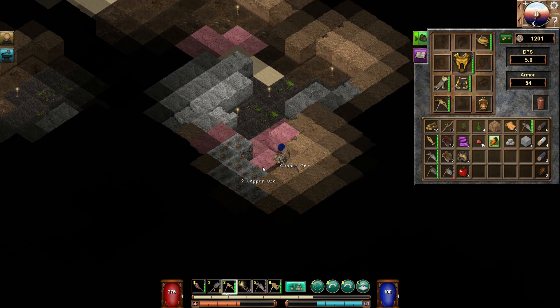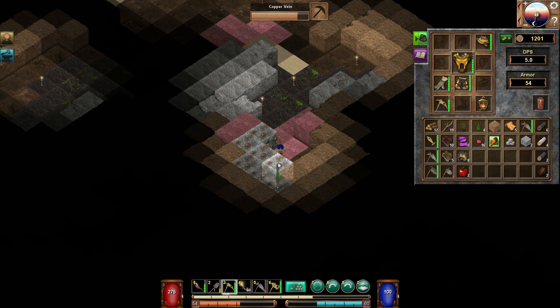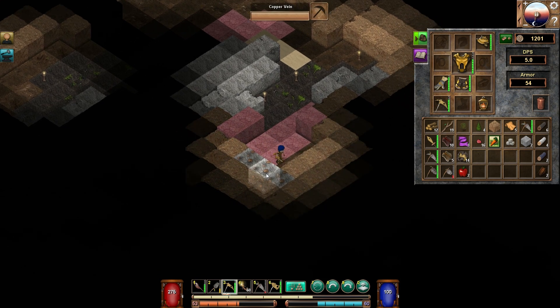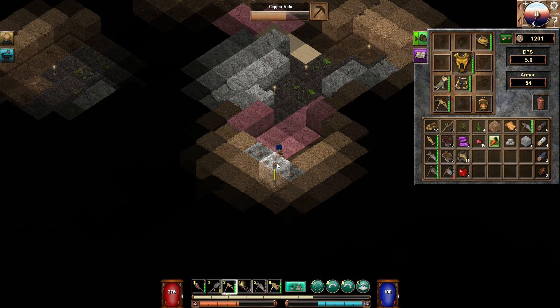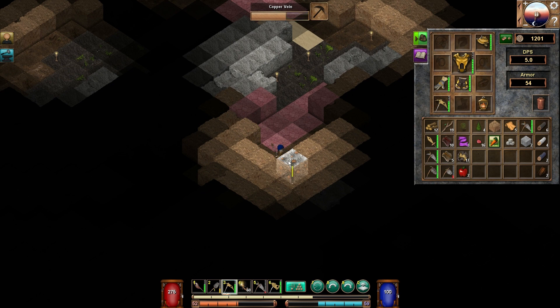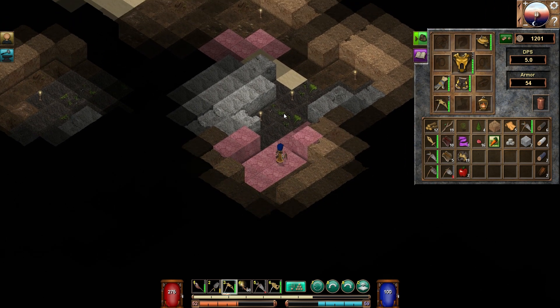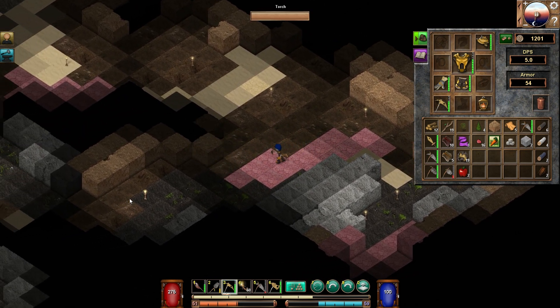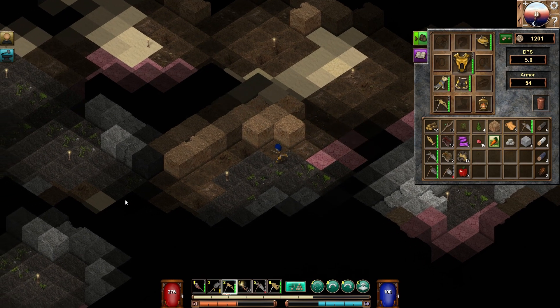I've pretty much explored the entire second floor here, as far as paths that are available to be explored. We could dig around a bit and try to spread around in here, but I think at this point the idea is that I want to start gathering up some iron. From what a few of you have mentioned, we need to go deeper - which is pretty standard for these kind of games. Got to go much deeper underground for that. We've got two more sets of stairs in inventory, so we'll create at least those two and keep going down.